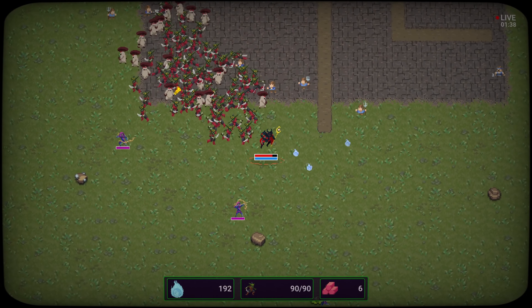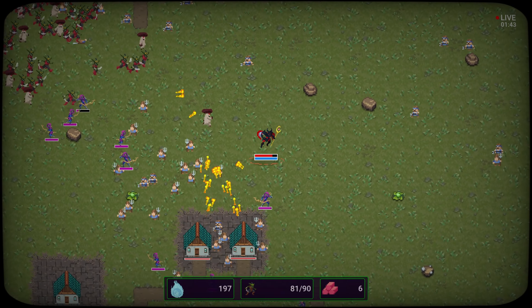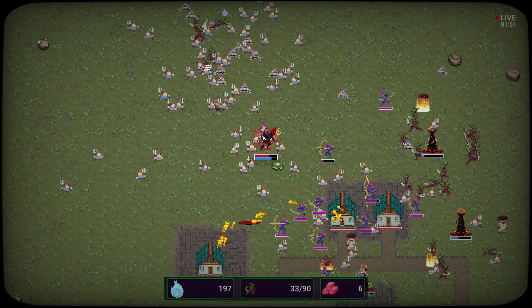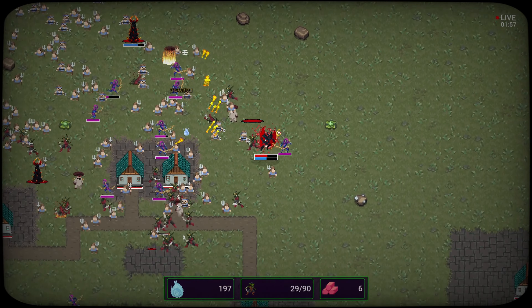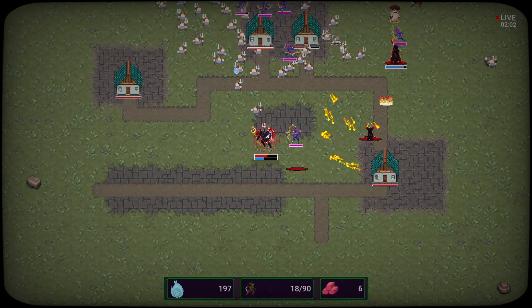We've got a huge army following after us so gotta find some more huts to break down. Place down a lot of towers — these archers are adding more danger for me. They are taking out my characters fast. Okay just gonna spam down towers everywhere and try to avoid some arrows.